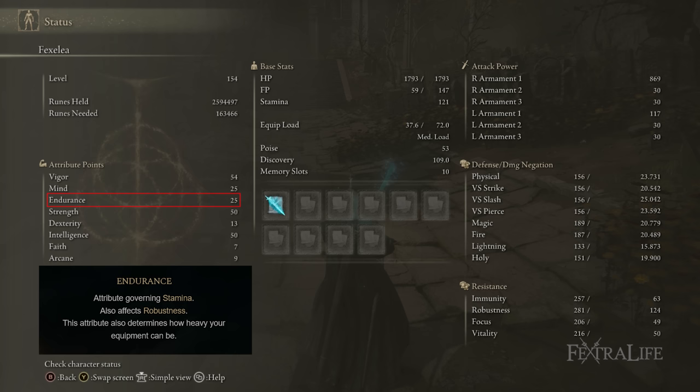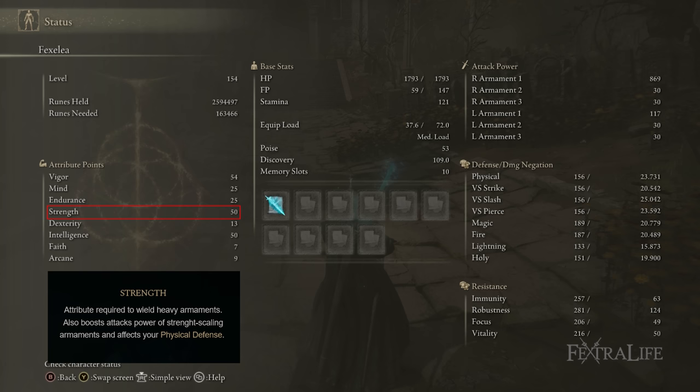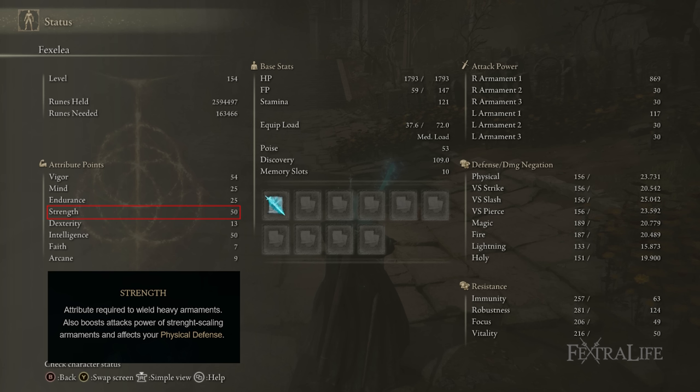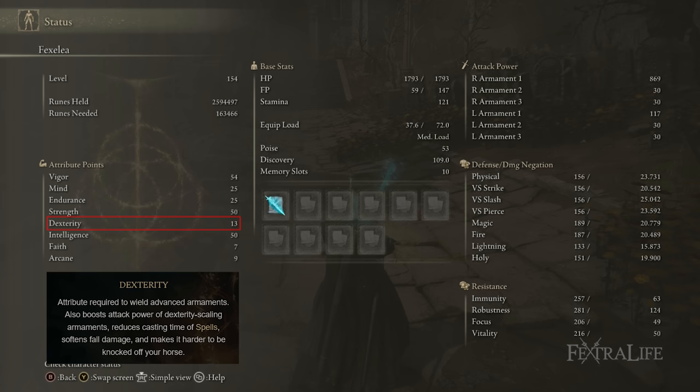We have 50 Strength and 50 Intelligence. There's good scaling with heavy infusion on the Claymore, so points into strength are good. The Academy Glintstone Staff has S sorcery scaling, and we'll swap to the Carian Royal Scepter around 65 intelligence. I suggest putting strength up first because you get more counter damage on physical hits when enemies are attacking — that applies to R2s, Charged R2s, and regular attacks. But you can take intelligence up first if you'd rather be more of a spellcaster. Dexterity at 13 is only there to meet the Claymore's requirements.